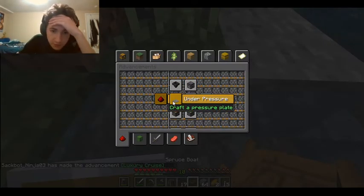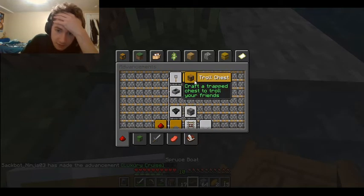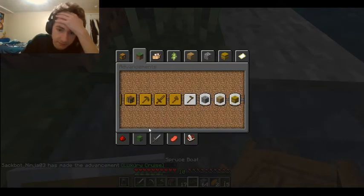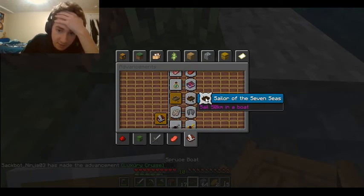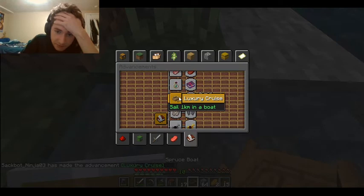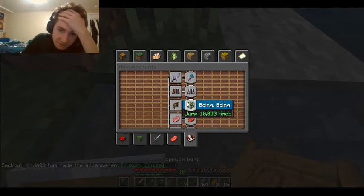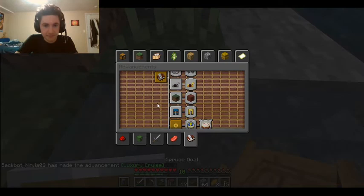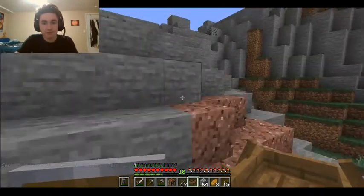Let's check out what those are — I never crafted one of those but I had it in my inventory, so I'm wondering if just having it in your inventory doesn't count. Here it was — boat 10 kilometers, 50 kilometers. Enchant 50 items — oh my gosh. Breed 100 animals... 500?! That's nuts. Well, I don't think it's consistently in one run, so maybe over time.